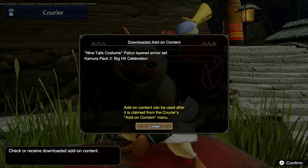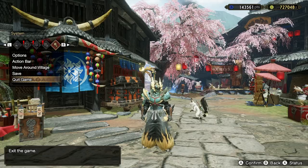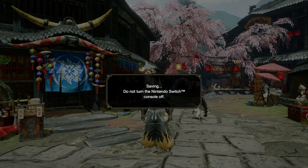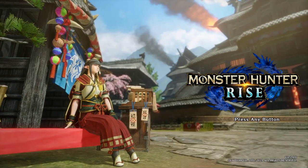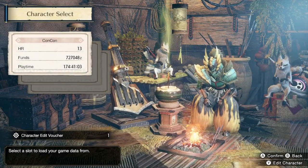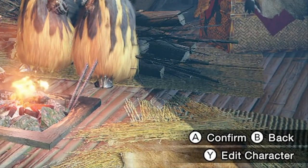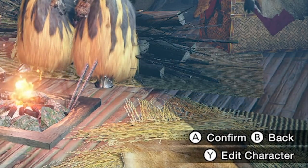We'll check what add-on content you have. You'll see I've got the Twintails, Ponytails, I've got the Ninetails costume for Pelicos, and I've also got the character edit. So here we're going to quit our game now, because you have to do this from the main menu — it's very weird. You go to continue, and right over here is where you're going to change your character. Press Y at this point, before actually going into your save.